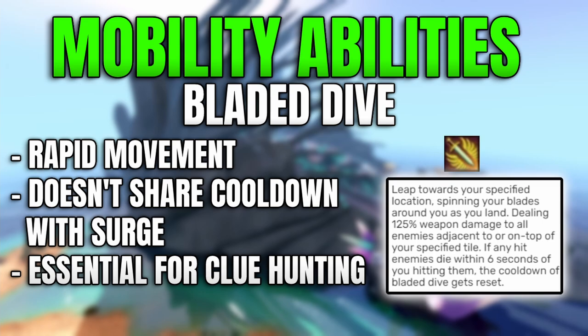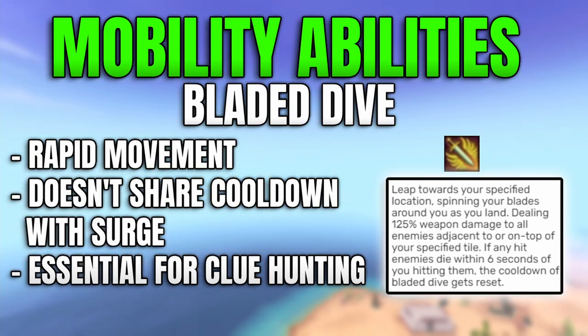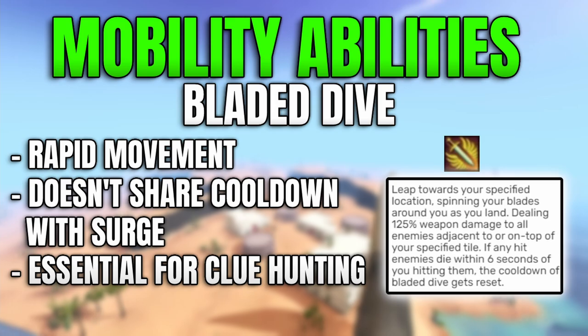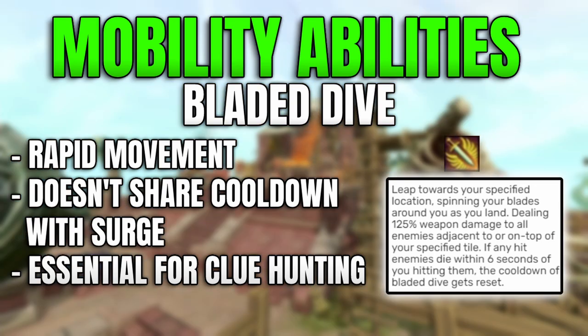The next set of abilities covers mobility, starting with Bladed Dive. This allows you to leap toward a specified location, spinning your blades as you land. When you land adjacent to enemies, you deal 125% weapon damage, and if any enemies die within six seconds of being hit, you can use Bladed Dive again. It doesn't share a cooldown with Surge, so you can double Surge and then also use Bladed Dive — giving you three movement abilities in quick succession. It's great for clue hunting or maximizing efficiency getting to locations.